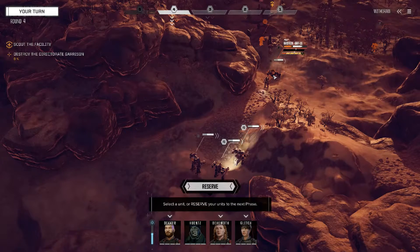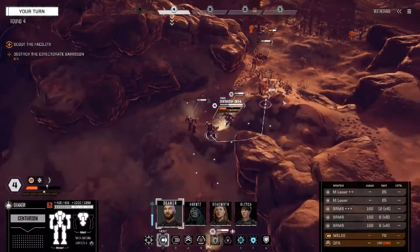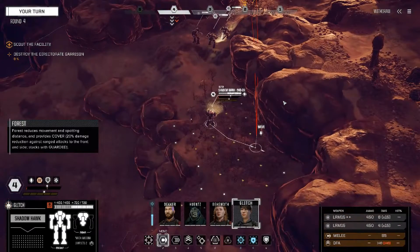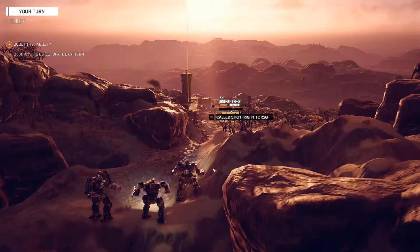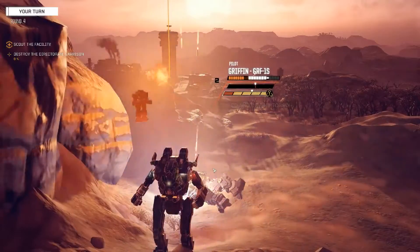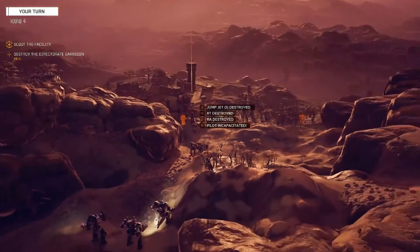Oh my goodness. I know this light's going to go — that's a Locust. I am really tempted to... You know what we're going to do? That's what we're going to do. That way everybody else, if they need to, can move back. Called shot on the torso? Uh-huh. Got it. Pilot incapacitated — sweet. Plenty of parts there.